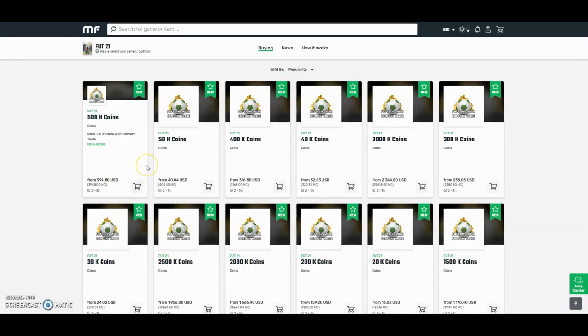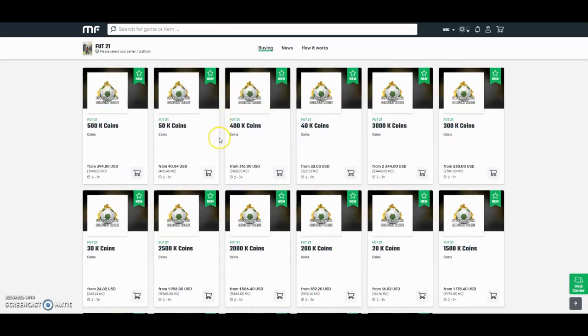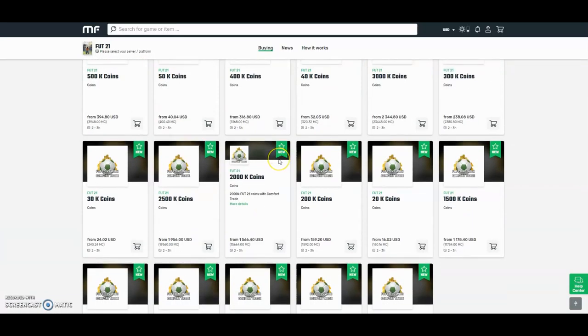Check out MuleFactory.com for the cheapest FIFA 21 coins around. They're brand new out now. The prices will change every day due to the fact that FIFA has just came out, so don't take these prices for gospel. But they do the safest comfort trade around — all legit and fast orders. Bear with them at the start because there will be a lot of orders. Use the checkout code OWENFIFA to get yourself a discount.